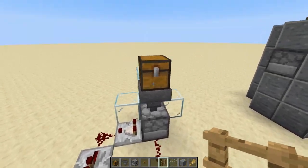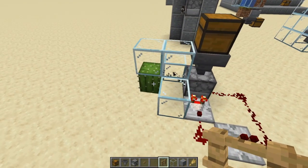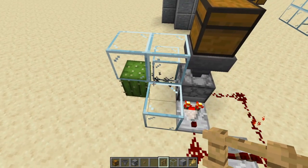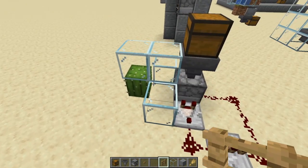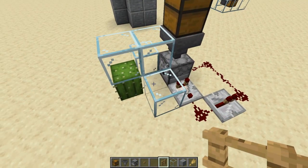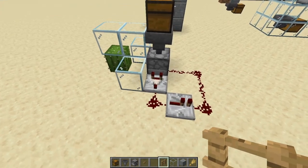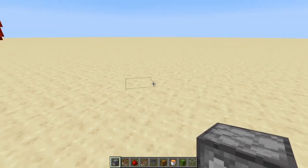Next is the garbage disposal system. Sometimes you get items you just don't want, like extra leather. This uses a trap chest — while it's open the items stay, but when you close it they get spat out into a cactus or lava. If you use lava, make sure surrounding blocks don't catch fire, or turn fire spread off on your world so you don't burn everything down.